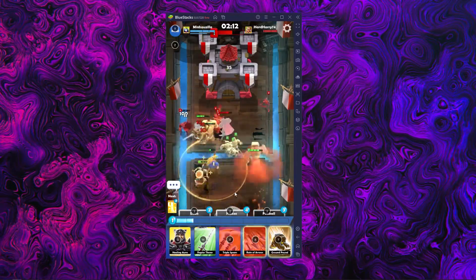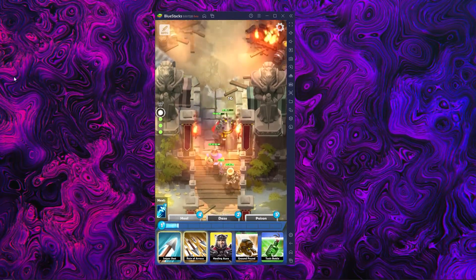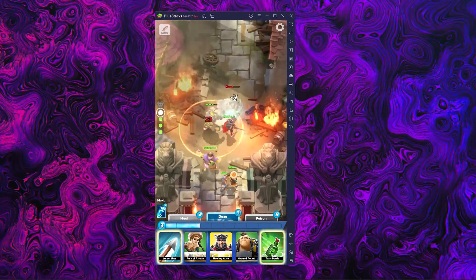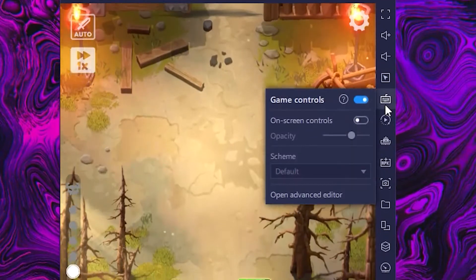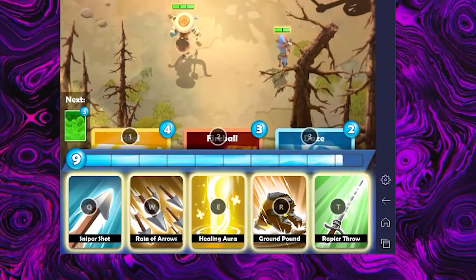However, the player can manually use their skills in order to break the enemy's defenses and power through. And this is extremely useful for players who are seeking a bigger challenge and want to adventure themselves in the PvP modes, which pits you against other players in intense matches that will test their skills to the limit. And for that, you definitely want to use the Keymapping Tool to create and customize control schemes for Darkfire Heroes, allowing you to control all the actions using your keyboard and mouse instead of having to manually click on every button. PlusTax already comes with a default control scheme for Darkfire Heroes, which you can see by clicking on the keyboard icon and enabling on-screen controls. And with that, you have total control of your heroes' skills, giving you all the edge you need when fighting your opponents.